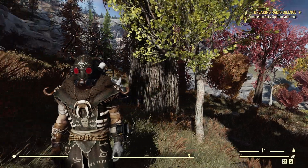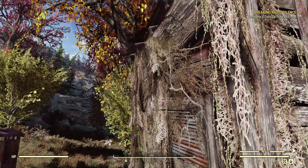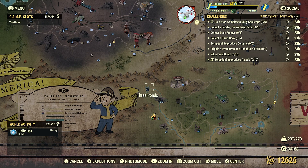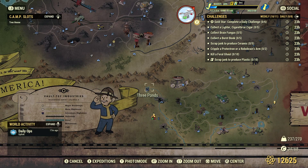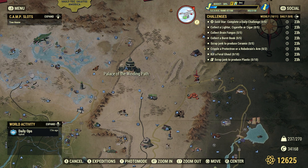Let's get on top of the old treehouse so we can get closer to the old Tinker's workbench. The first challenge we'll look at today: Scrap to produce Ceramic 5. We can find ceramic all around the wasteland — ceramic plates, vases, lots of coffee cups, and teapots, which are a real good source of ceramic. But probably one of the best spots for ceramic, hands down, is right up here at the Palace of the Winding Path. This place is full of ceramic.